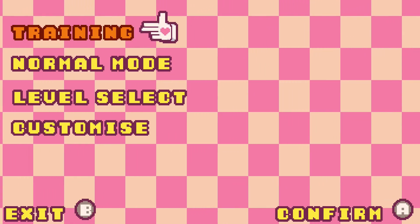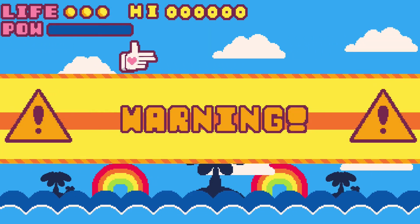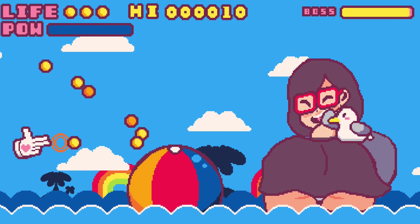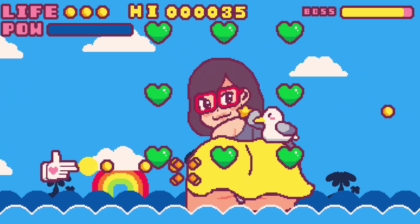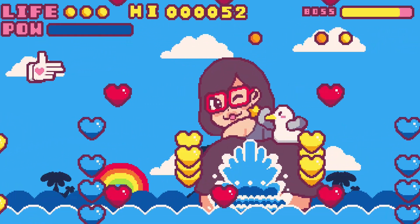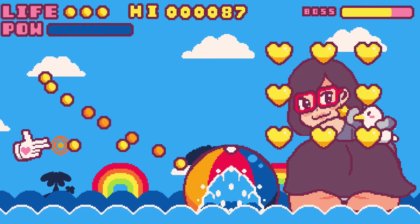There's a training mode, normal mode, level select, and customize. We're going to go with normal. Basically, you have to shoot these giant kaiju anime girls taking over the world. If you pay attention to the caution signs wherever they show up, that's typically where danger is going to be, so you definitely want to take heed of those.